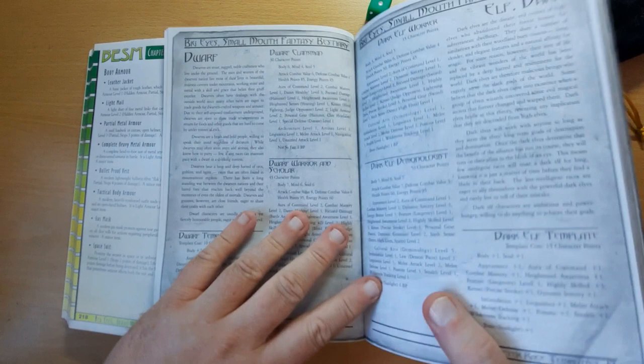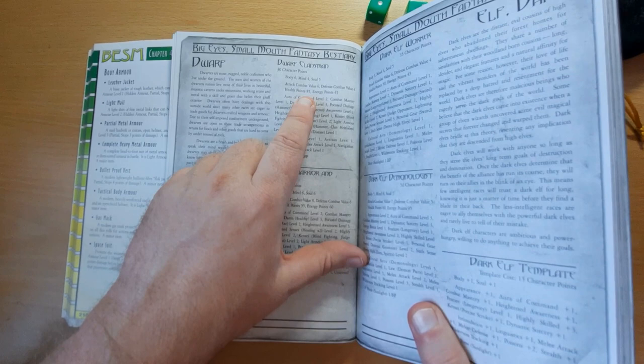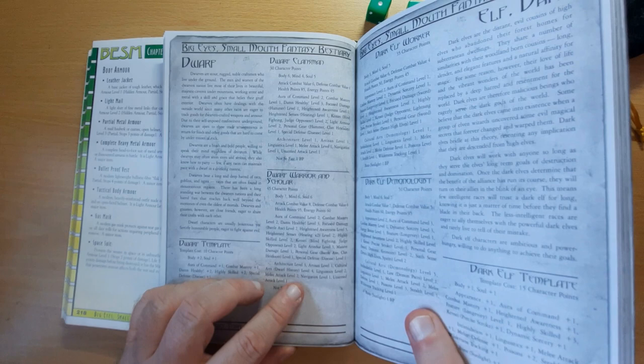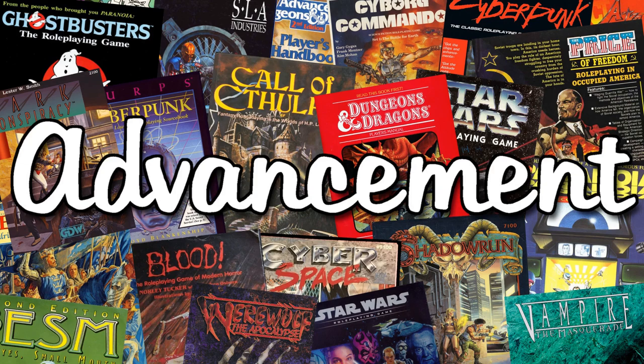Health is just a matter of health points. The dwarf here has 85, so even with that massive critical attack delivering 64 points of damage he would still have 21 left and still be on his feet. There are no disadvantages for low hit points, although you fall over at 0 and at minus 20 you're killed.